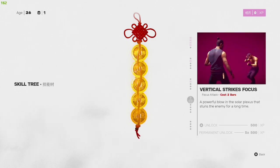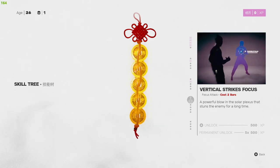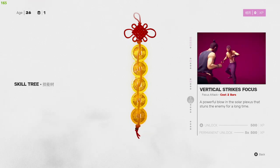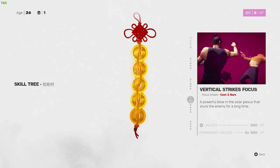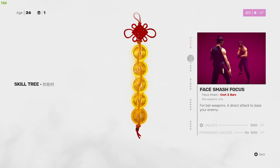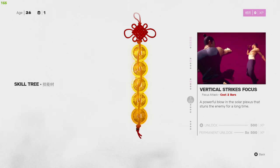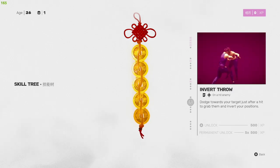Next up is Vertical Strike Focus — costs two bars on the focus attack bar. It's a powerful blow to the solar plexus that stuns the enemy for a long time, and it's only 500 experience. Since all the two-bar focus attacks are the same cost in focus, it's really just a matter of style which one you prefer.